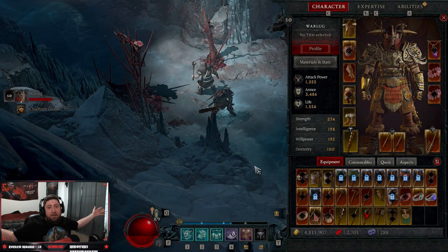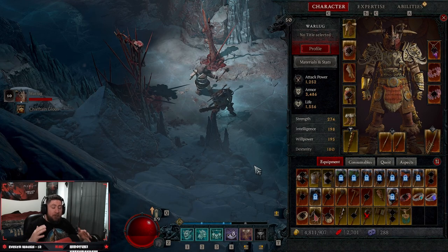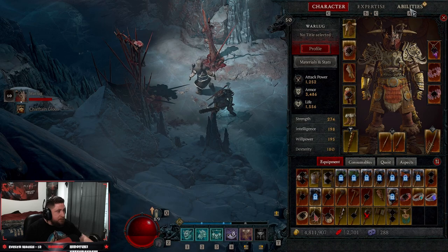It's critting for 50 million in the endgame, so of course we had to bring you guys a leveling build for HotA, otherwise known as Hammer of the Ancients in Diablo 4 for the Barbarian. This is leveling 1 to 50. Let's get into how to play this build.